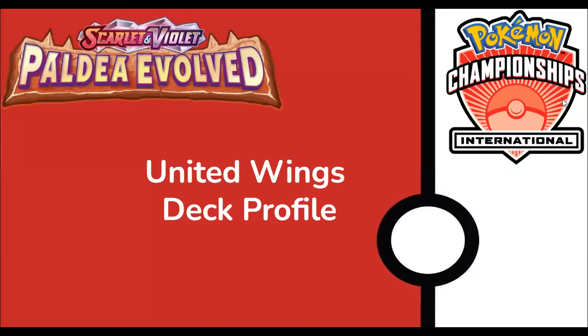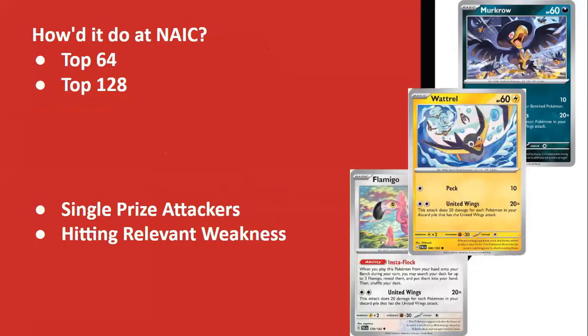Hello, Charlie TCG here and welcome back to my channel. This week I'm covering lots of stuff from NAIC. Yesterday we did a huge breakdown of exactly what did well, the meta percentage, and how the format is going to evolve. Today I want to break down more of the decks in fervor — we're going to look at United Wings, an absolute surprise, the return of some sort of Night March-style deck. It was played by Alex Szymanski, who got a top 64 finish, unfortunately losing their last two rounds to some very bad auto-losses. Another person also played United Wings and finished with a top 128, so it's really good to see United Wings performed pretty well.